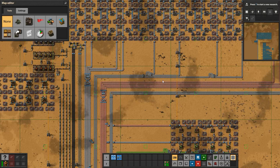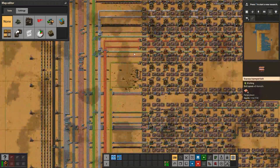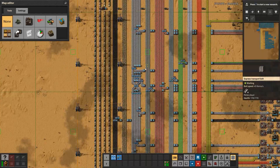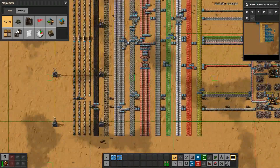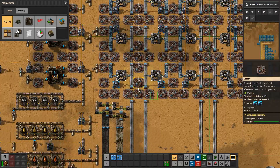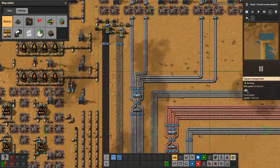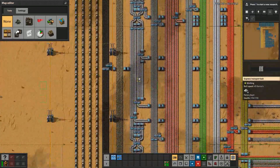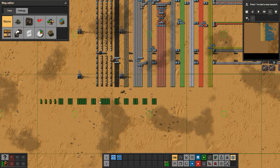You can go to my Patreon channel to download the blueprints and save file to see how things are working — how I managed the resources, how I connected everything, and how outputs flow out of the base. Thanks to the speed bonuses on each machine, we're producing 20% more iron plates, keeping everything balanced across every line.